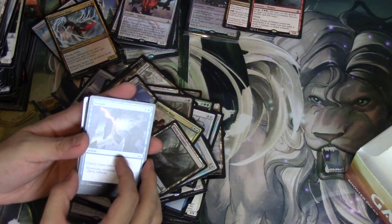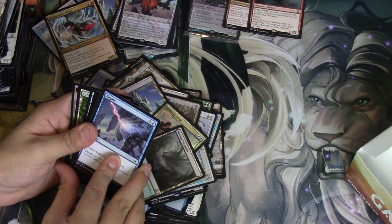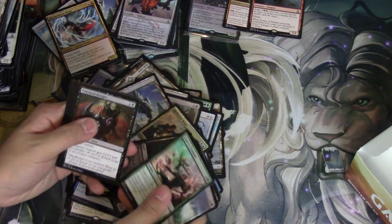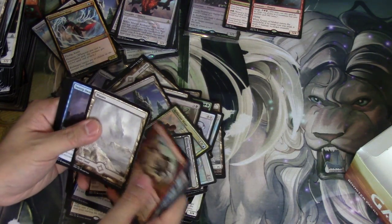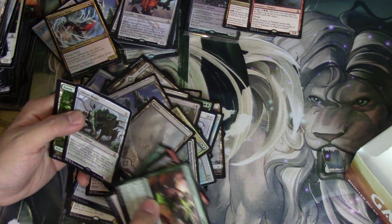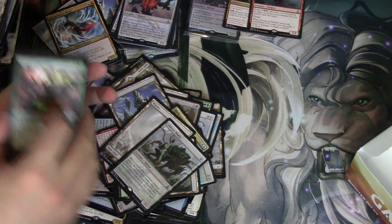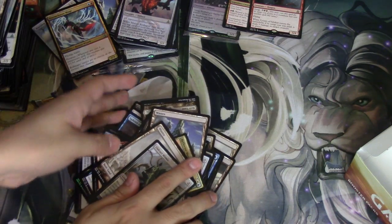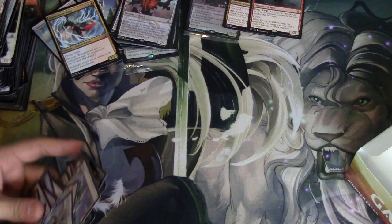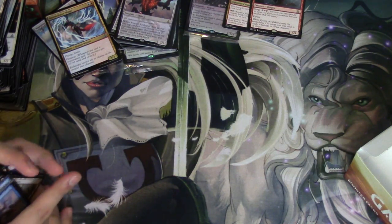I would say it's not bad — the mythics could have been better but overall Reflector Mage is very good, Hissing Quagmire obviously a card I will always take. Six mythics maybe, no foil. Believe that's it. Another Waste, Drazi Mimic — pretty good for that. I don't know for what deck, but overall I was pretty happy with this booster box. I was pretty happy with my fat packs too.